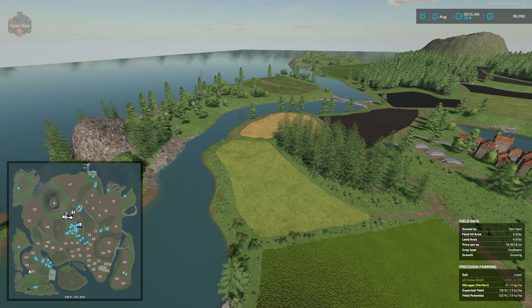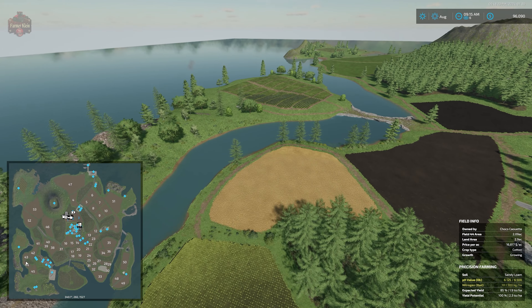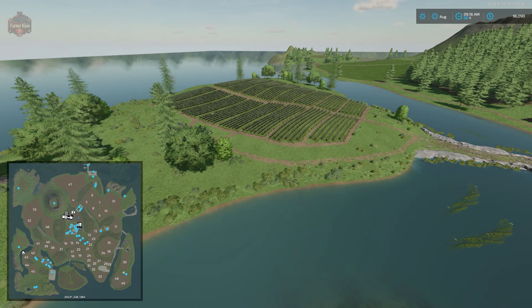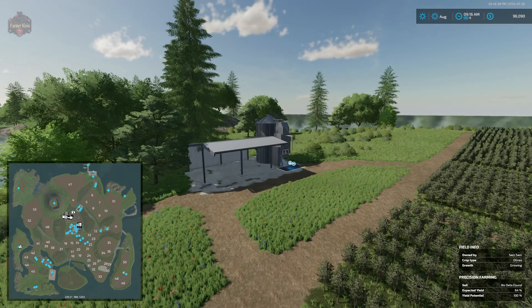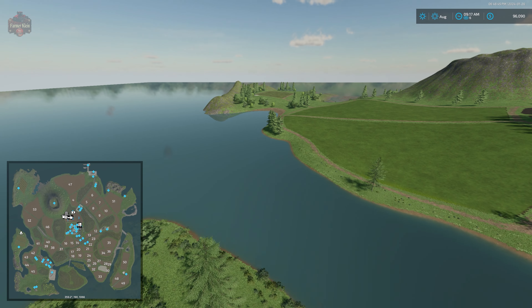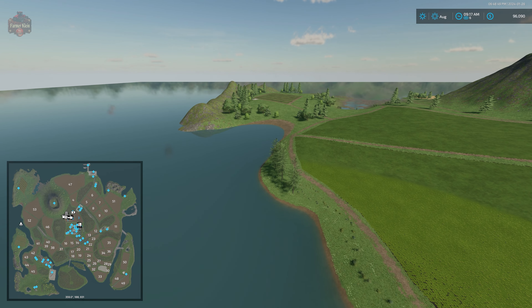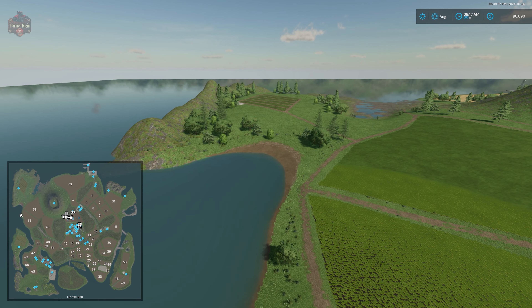Making our way to the east, there's another new area on an island with olives, and we also have a grape and olive silo located there. On the western side of the map, we have another extended area with grapes and another grape and olive silo placed there — one of the required mods.